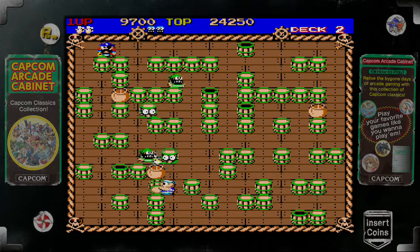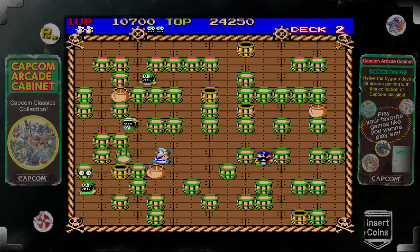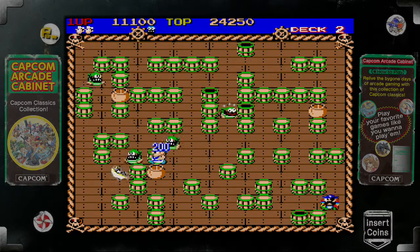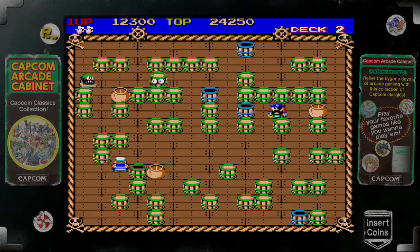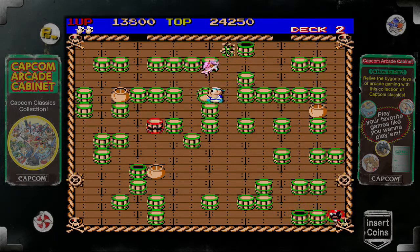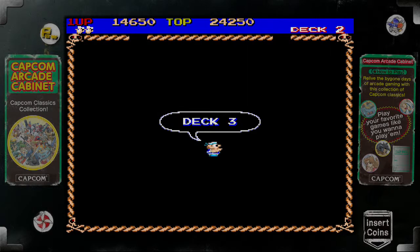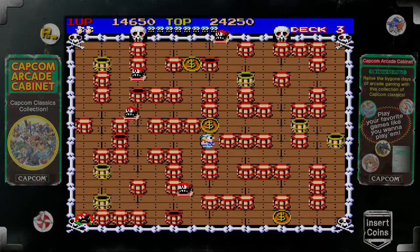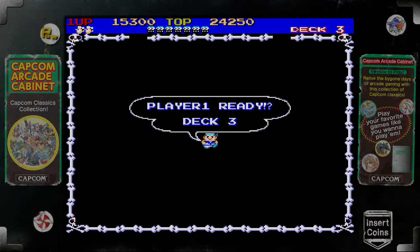You'll see there are various barrels in the level that are flashing. When you take those out, they drop different kinds of fish - you saw those in the little attract screen. These fish yield different point values for each one, and in later levels you get different kinds of fish which yield different types of point values. There are also invulnerability pickups you can grab. The more fish you grab in a level, in some cases the higher the actual point values will be. If you want to max out your score in a level, you want to get all of these flashing barrels if you can.